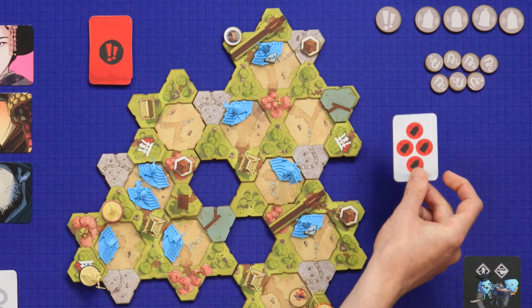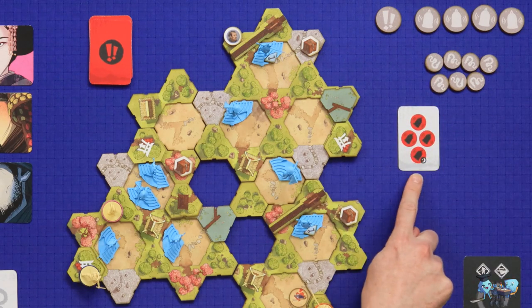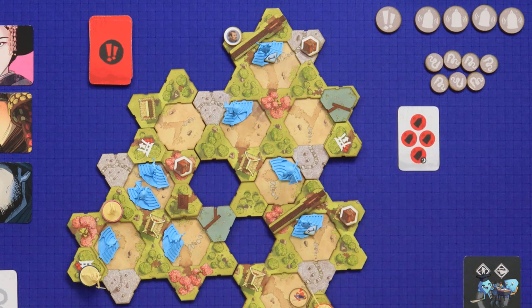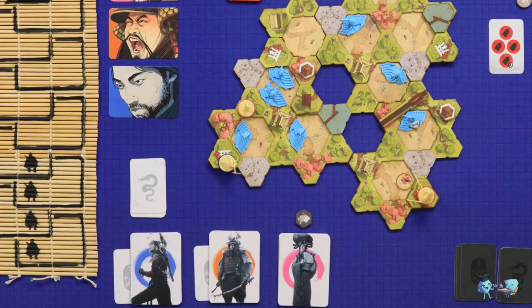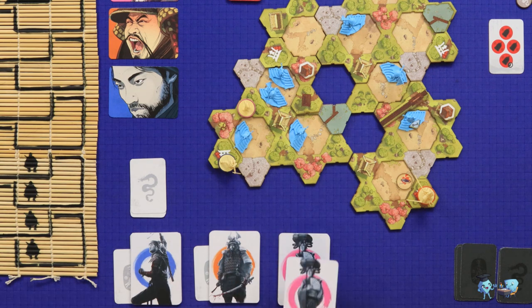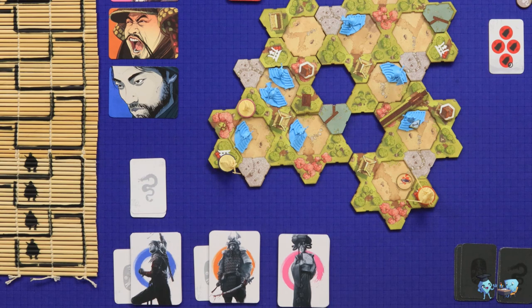We come to the end phase: we flip over an alarm card. This time I didn't make any noise in this round, so I would need four noise to raise an alarm — that doesn't happen. All the noise flips back over. We discard all the cards we used, and because I got that loot, I get to refresh my deck with my geisha ninja.